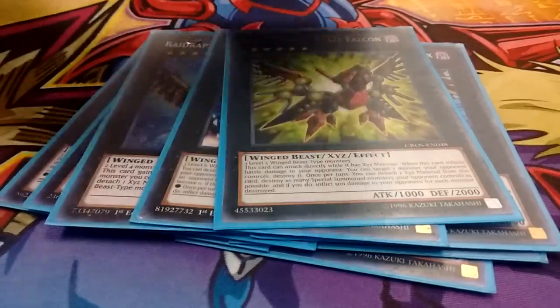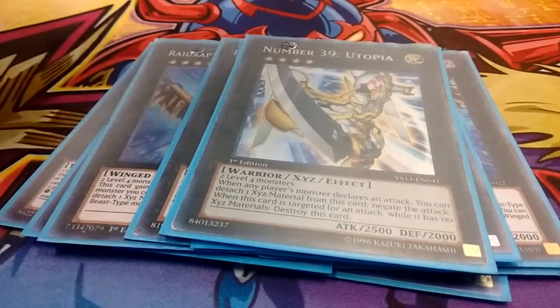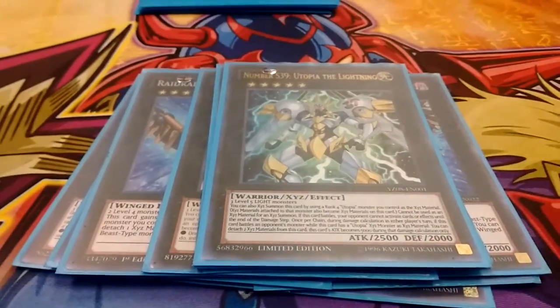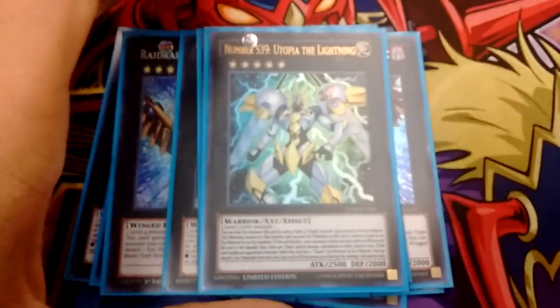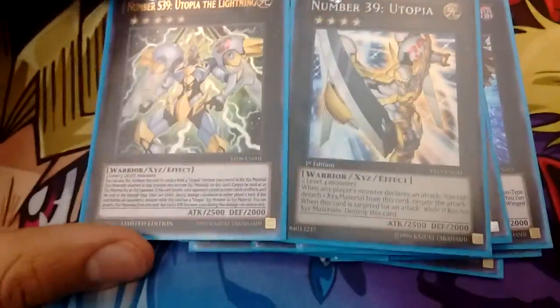Next we go into the non-Raid Raptors, which is 1 Number 39 Utopia and of course the companion card, 1 Number S39 Utopia Lightning. This will get around big trouble monsters — it gets around Dark Planet, it gets around Dark Destroyer if you don't have your Ultimate Falcon out. It just gets around a lot of stuff. Best 2 cards in the deck.